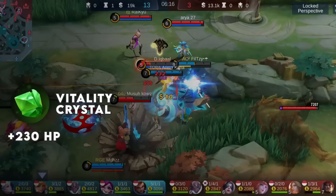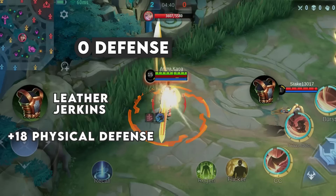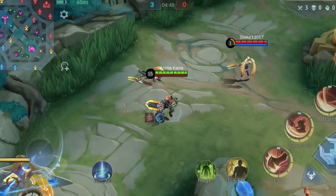Number 2: Leather Jerkins. A decent trinket that gives you 18 physical defense. This is perfect to counter physical damage heroes in the early game. If you are using a marksman and need extra protection against your counterpart or a physical assassin, this item is an effective solution for a super cheap price.